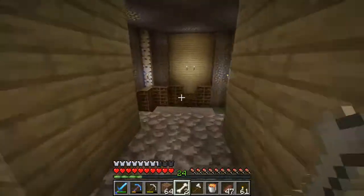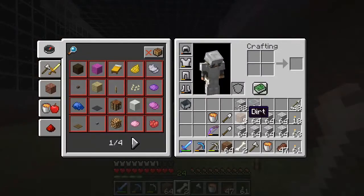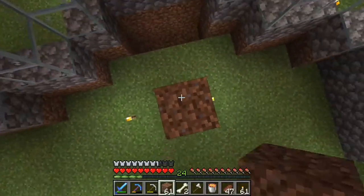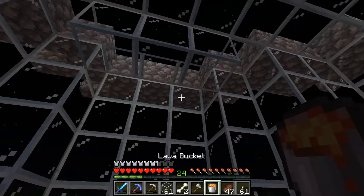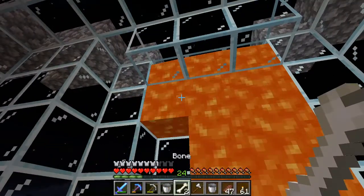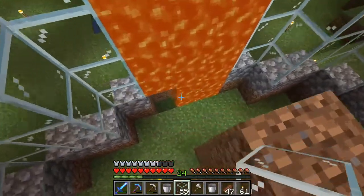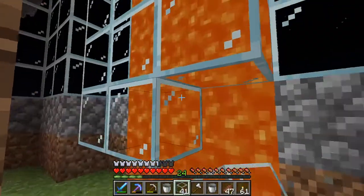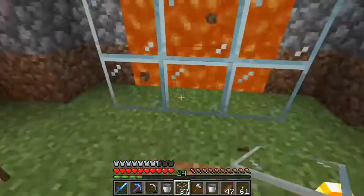We need to dump those books off real quick before we forget about them and they stay in our inventory forever. As we travel up and down from the bottom there, we'll just keep grabbing a couple buckets every now and again and bring them back up. Go ahead and grab this glass — the glass is really more for the animals so they don't fall victim to the lava, once we start having animals in this. We'll cap that off with a little bit of our beautiful stone that we just brought down.